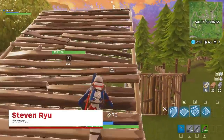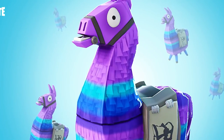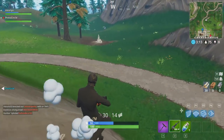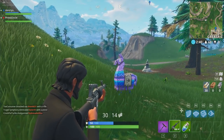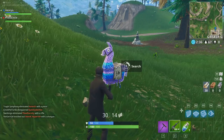Fortnite now has a mini treasure hunt that was added with patch version 3.3 in the form of a llama pinata. There are only three of these supply llamas on the map and they're in completely random locations each match. Luckily, Epic Games has told us that although these supply llamas can be literally anywhere on the map, they will always spawn on the highest point of their location.